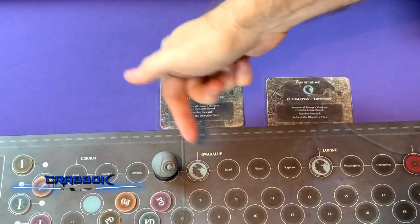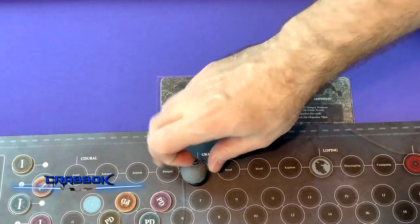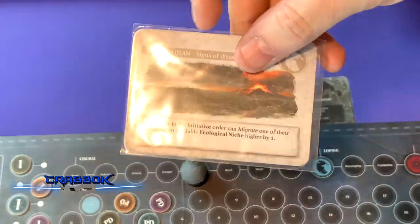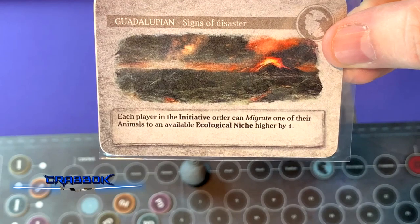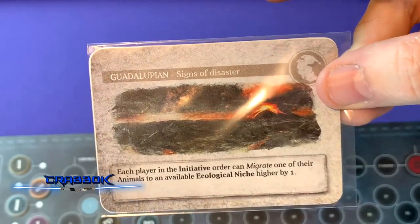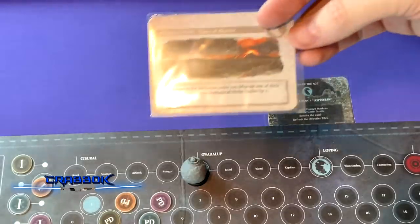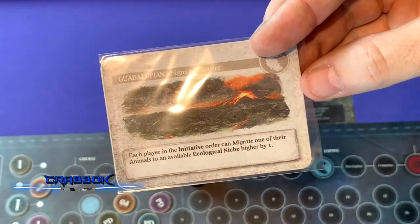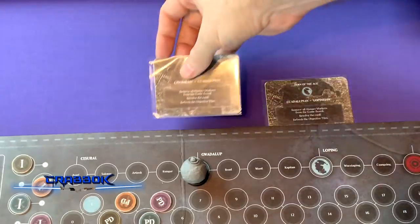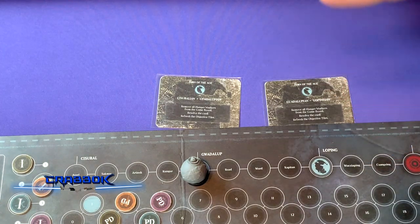As you approach the end of the first epoch after four turns, the doom marker moves to the Turn of the Ages space. Reveal the first Turn of the Ages card and apply its effect — for example, it might allow each player in initiative order to migrate one animal up one niche for free. This can be very effective for high-cost migrators like the invertebrates. Turn of the Ages cards vary: sometimes they let you deploy animals for free or other helpful effects. This is one of the main steps of the Turn of the Ages.